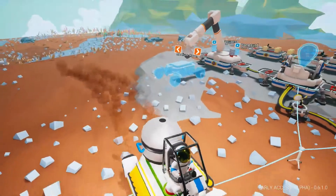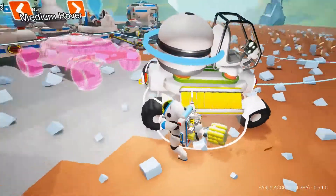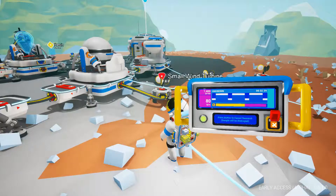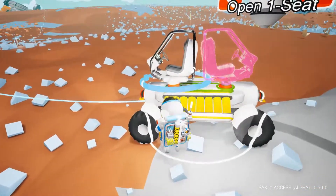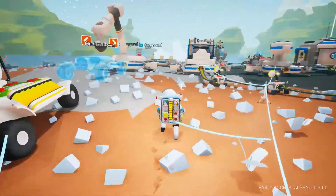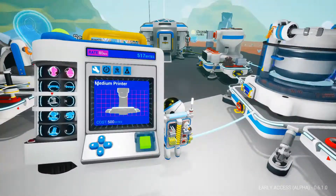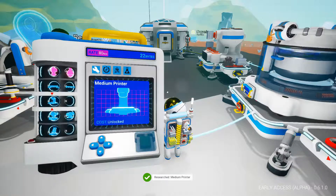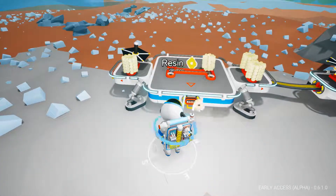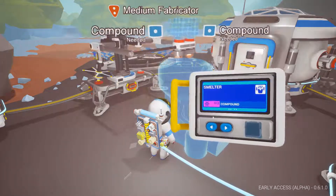And we're back at base. I'm just going to park it here because I want to connect these up as well. 7400 — that's a nice amount of research. Let's drive this forward a smidge. So we're back, have some research. Now hopefully we can — yes — we can research the medium printer. So we're going to have to build that next. We've got a platform here for it. Medium printer, you're going to take compound to build, aren't you? Two aluminium — I've got that. Nice.